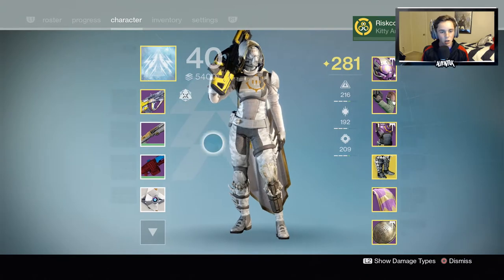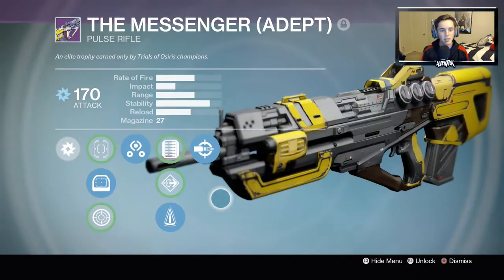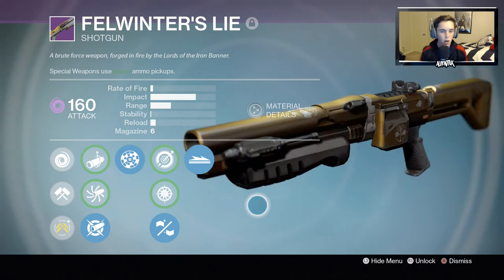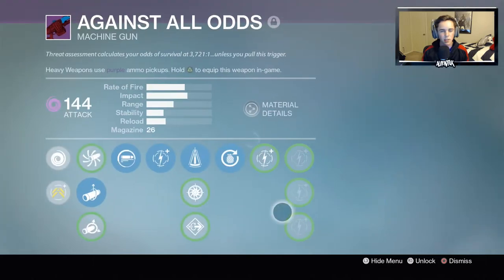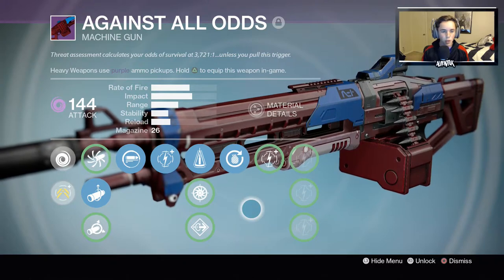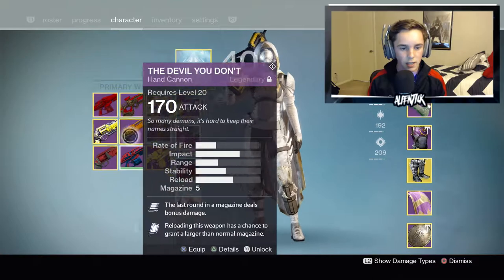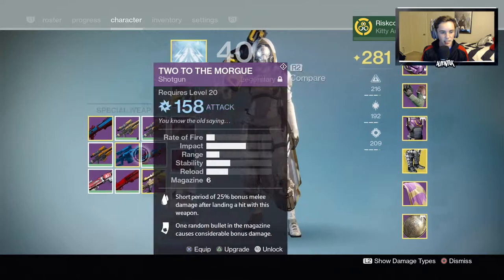We're gonna be using four main ones. We're gonna be using the Messenger, which was the year one Trials pulse rifle and was godly back in its day, Winters Lie which we all know as a sniper, which I actually never used, and then Gjallarhorn — the best machine gun in year one if I'm not mistaken. Look at this — full of primaries, secondaries, and heavies, and everything is year one, which is insane.